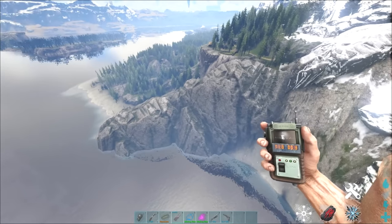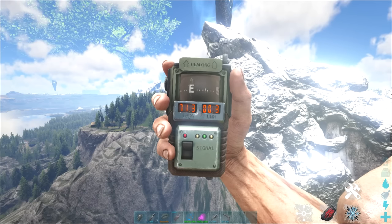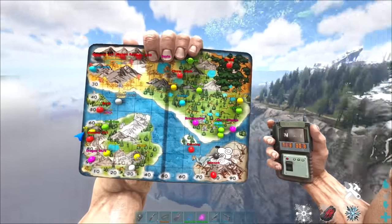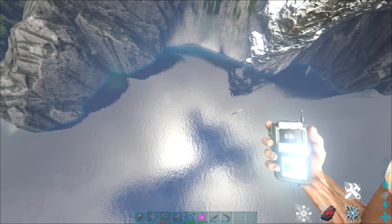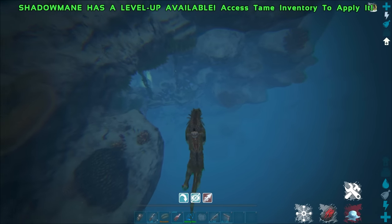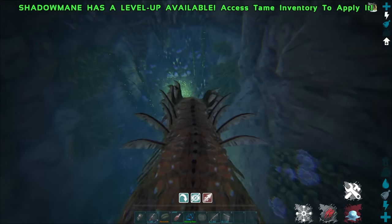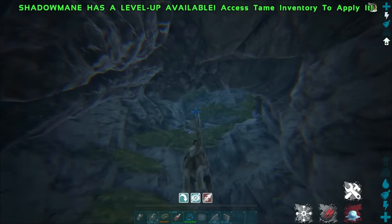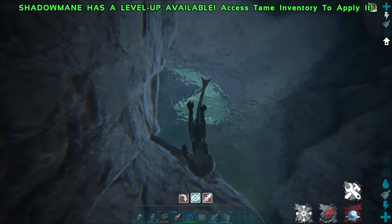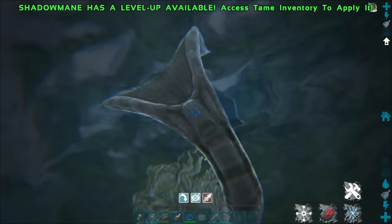Here's how to get the Artifact of the Massive. At 71, 01 on your map — the cave entrance is in the water just below, so you can use a Shadow Mane or Maywing to quickly swim up into the air bubble. You don't need a scuba tank. For this cave you'll need grapple hooks, parachutes, a pistol or shotgun to deal with some Desmodus — there will also be some Onyx — so bring Med Brews. The path leads directly to the air bubble so you don't even drain oxygen. When you get into the first chamber, use the Shadow Mane or grapple hooks to get to the top, which leads into the cave.